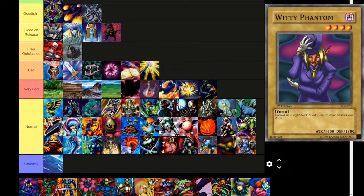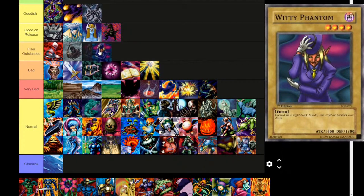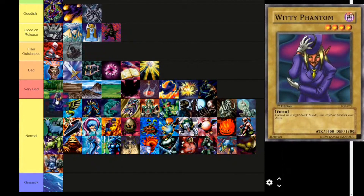Next up, Witty Phantom — Dark attribute, level 4, fiend type. 'Dressed in a night-black tuxedo, this creature presides over death.' 1400 attack, 1300 defense. I think we might put it in Filler Outclassed or higher in normal than a lot of cards. We'll put it in normal for now.